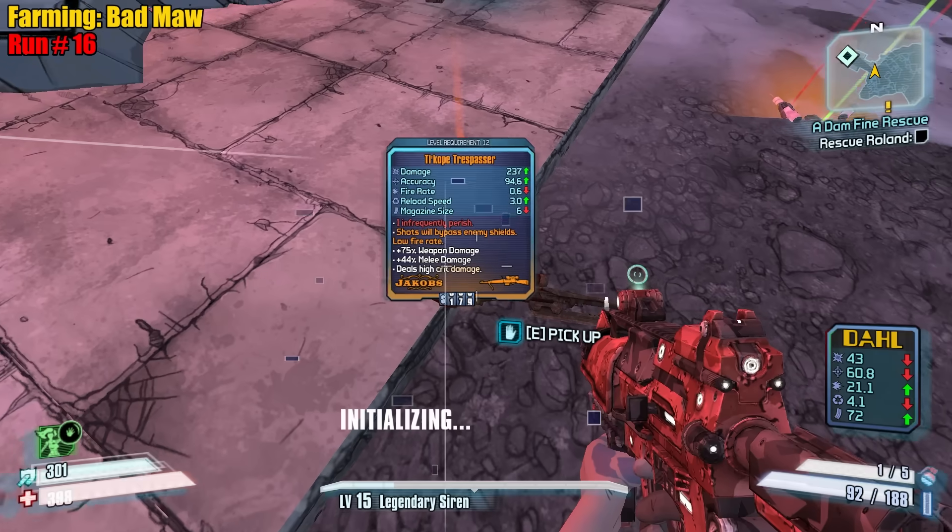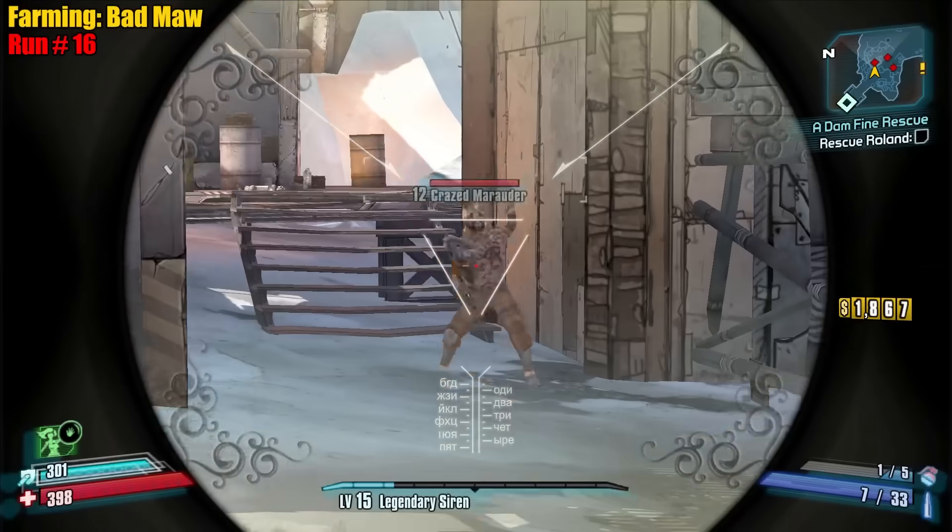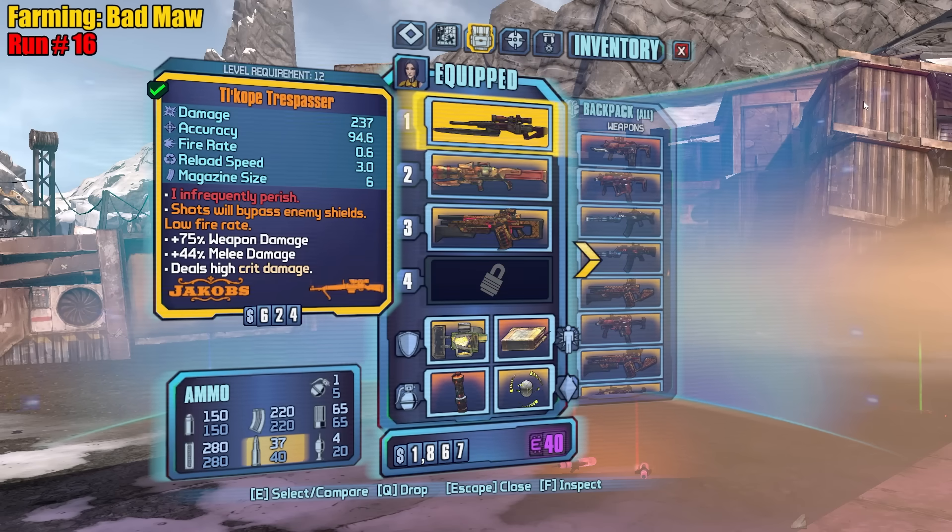He drops a Trespasser — oh, how did we not get it until now? Unlucky I guess. Bypass shields — yeah it's like the normal Trespasser.